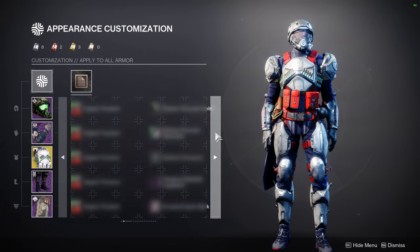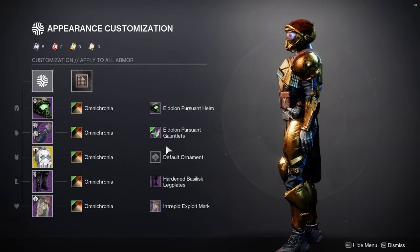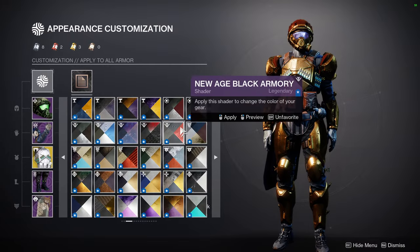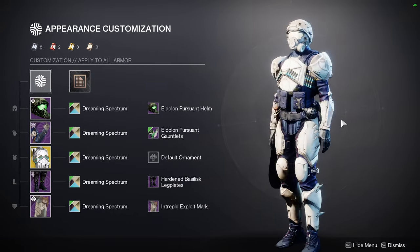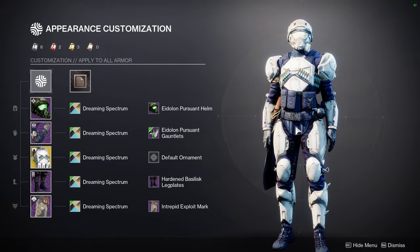You're going to want to use shaders that combine everything into one solid color. Omnia Cronia would be a good one too, though it's a bit light. What about Dreaming Spectrum? Yeah, Dreaming Spectrum looks way better with it. I'd probably just combine it with Dreaming Spectrum. Granted it makes no sense since I'm going for a tactical look which would call for darker colors, but at this point — who cares? This looks super dope.